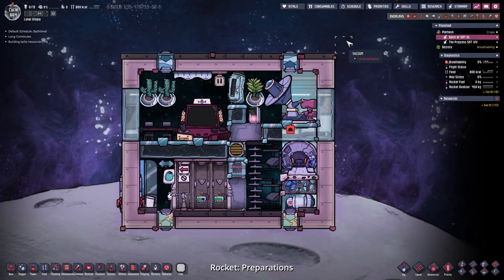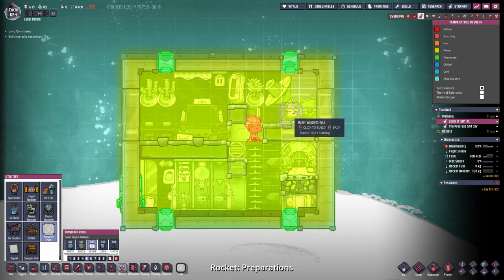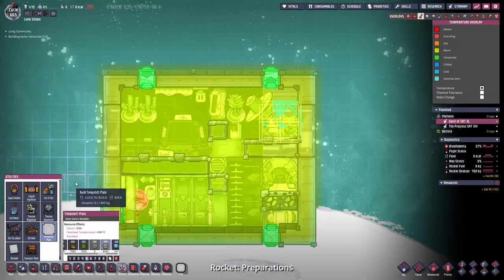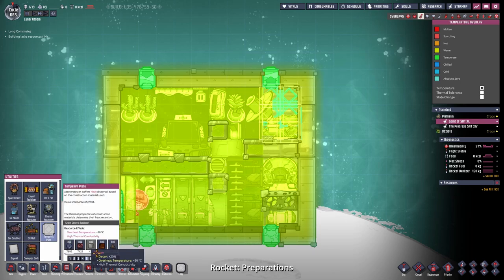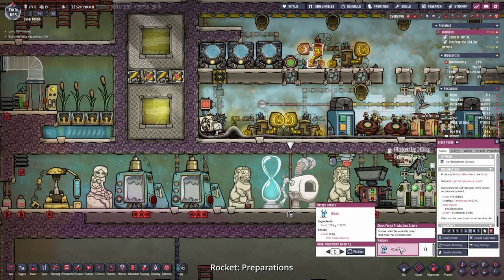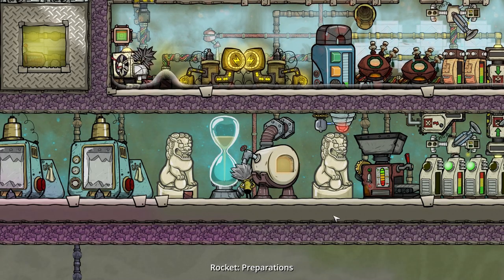To get enough material to the other planetoid for one or two duplicants, I'm going with temp shift plates because they have very high mass and we can avoid building a separate storage bin. I'll place down one out of plastic, steel, glass, and ceramic. Back at glass production - Abe is producing some beautiful glass for us. Hopefully the cables won't burn down because this will probably strain them a bit.